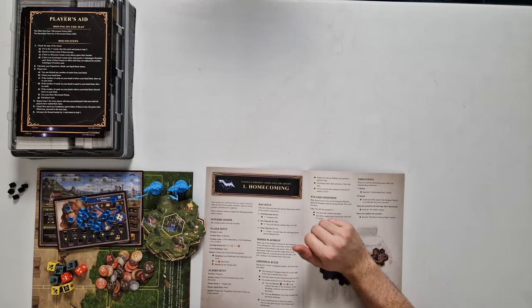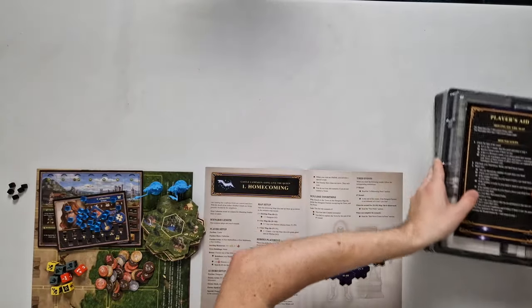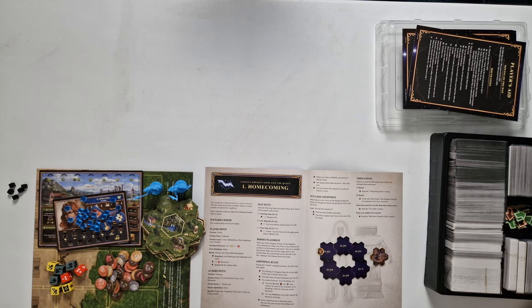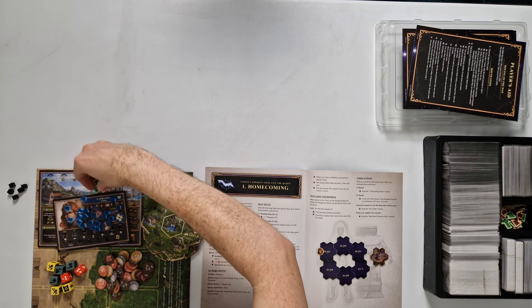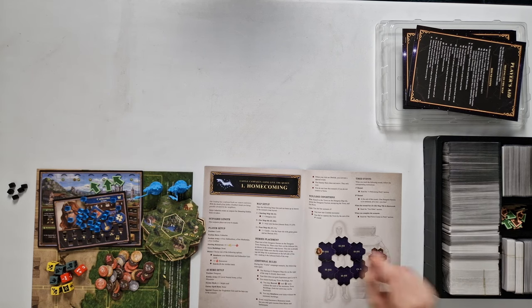The last thing we need is all the cards and a bit more of the tokens. In this last tray we have the player aids, all the cards, and a few tokens. Most of these are the battlefield tokens and battle-specific tokens such as damage tokens, and we're going to pull them out as we need them. Right now we're going to get the movement tokens — our primary hero is going to start with three movement tokens. If we hire our secondary hero later, we get another two for that hero.